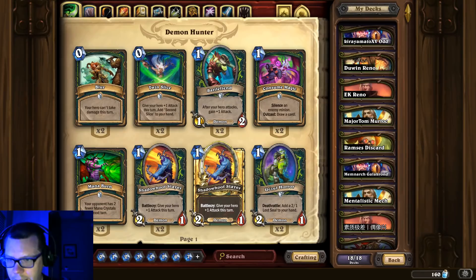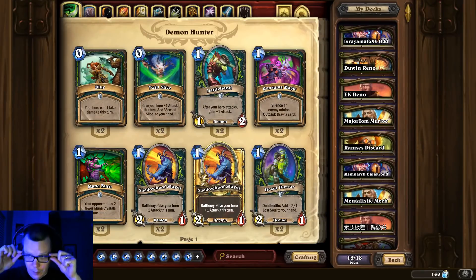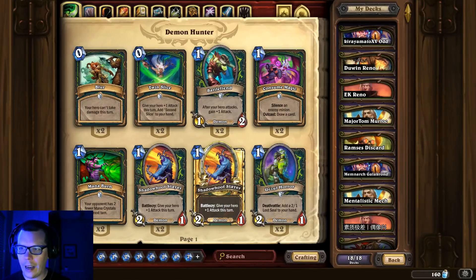Greetings everyone, slizzle466 here. In today's video I'm looking at 18 decks that are the best to climb Wild with, starting from the worst to the best deck. I'm only looking at tier 1 and tier 2 decks with a sprinkle of tier 3, but because we only have 18 deck slots it's a little limited. This is based on my opinion — you might not agree with all of it and that's okay. The deck lists I've chosen are ones I think are really fun, and definitely some lists I'd recommend you try out.